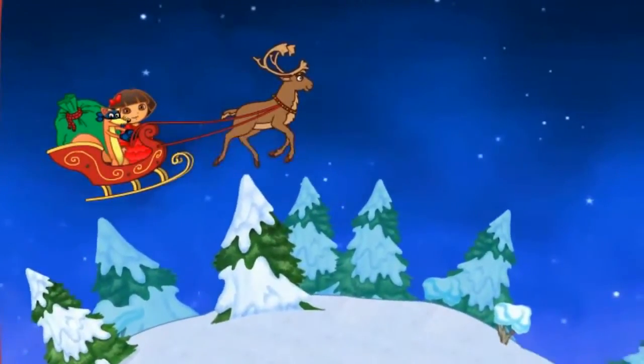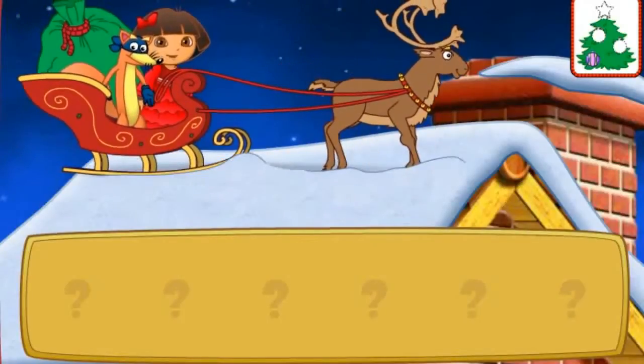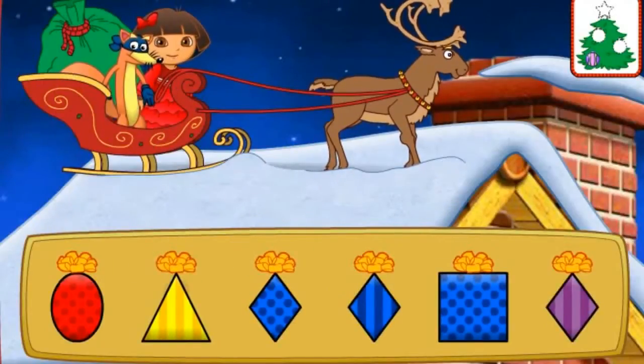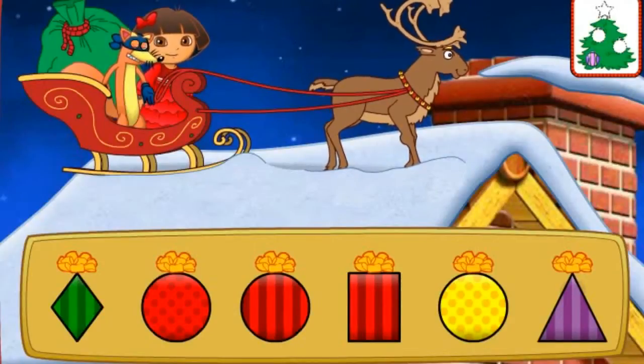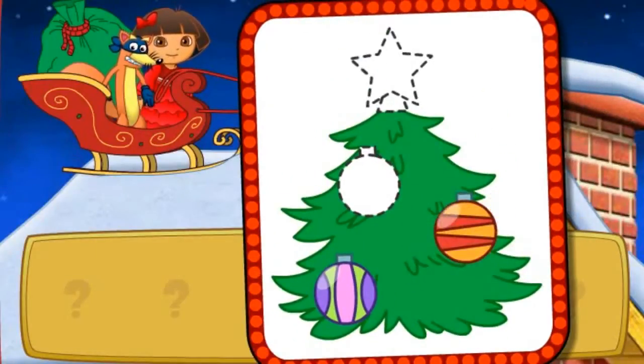Una casa! I see a house down below. Let's land and deliver some presents. Listen to Swiper's clues and then click on a present. Now which present do we need to deliver, Swiper? Look for a present that's blue and shaped like a diamond. You got it! Okay Swiper, which present is next? Look for a present that's red and shaped like a circle. That's the one! Look Dora, an ornament! We need two more! Great Swiper! Let's keep finding presents to deliver.